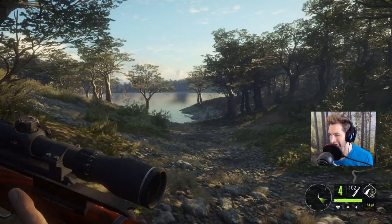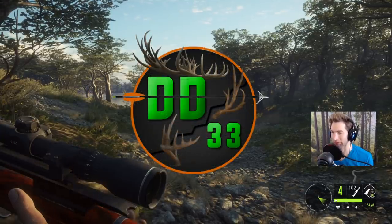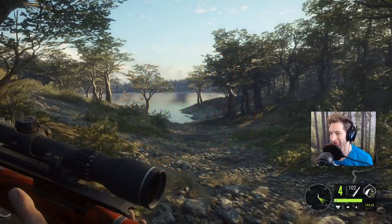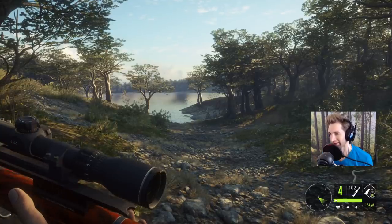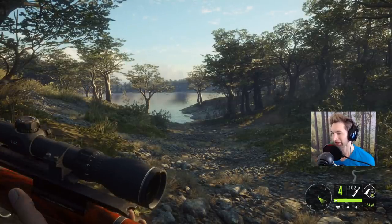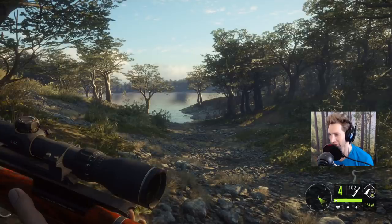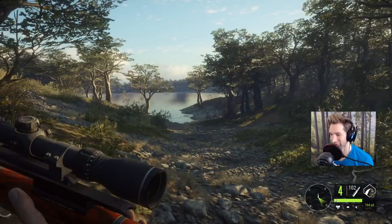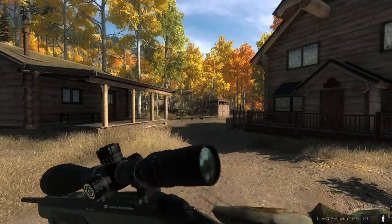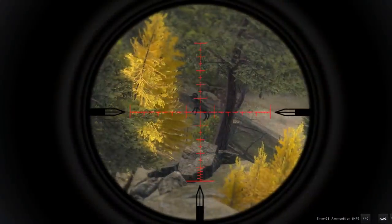With the new Rocky Mountains map coming out, I cannot believe we're getting more than three animals we've been wanting for a long time. One of them is the bighorn sheep — we've been asking for bighorn sheep probably longer than turkeys, honestly. Especially once Quattro Colinas came out, we wanted a bighorn. We had the mouflon, but now we have the Rocky Mountain map and we're actually getting bighorn sheep. Finding a huge ram with those big curls out in the mountains is going to be pretty awesome — maybe even a diamond bighorn sheep.